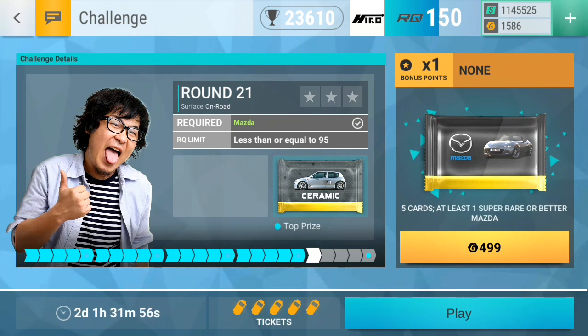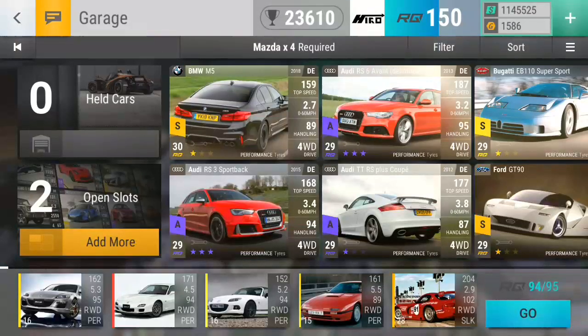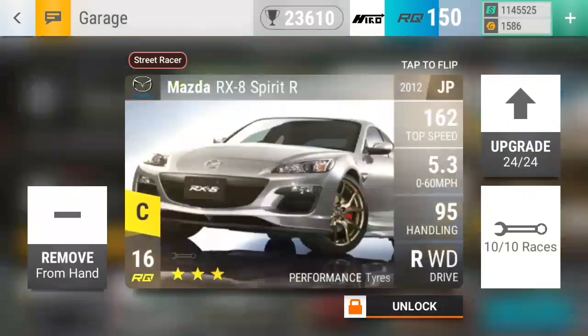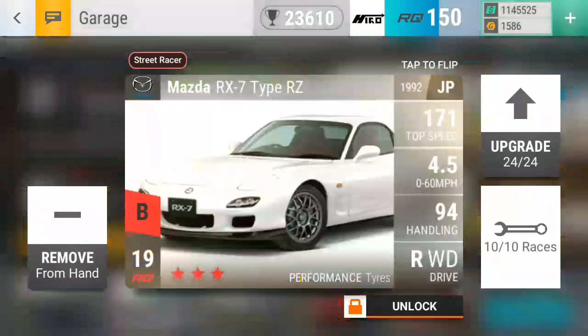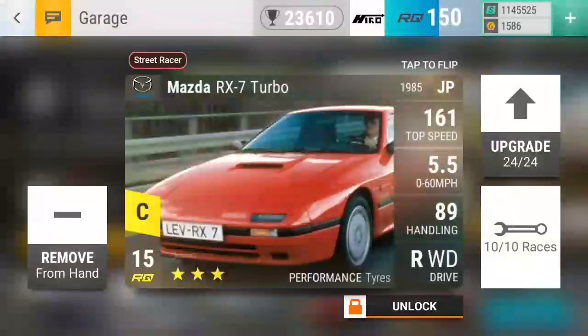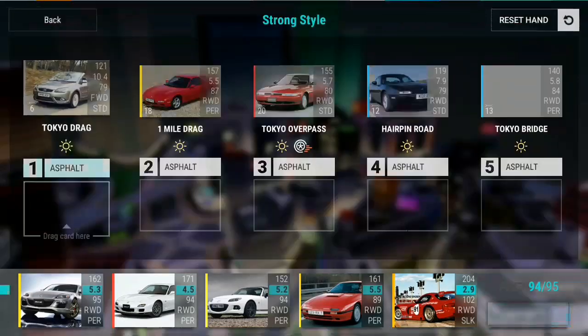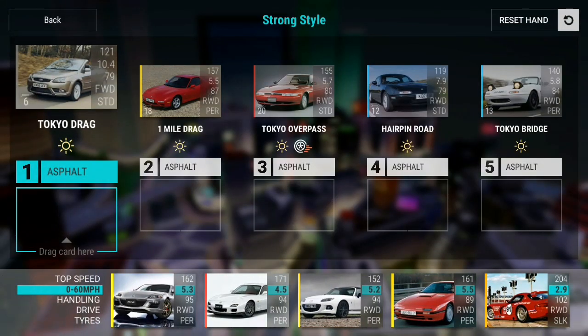Alright, here we are then with the hopefully last five tickets. As you can see, this is my deck — we need four times Mazda with a limit of 95 IQ. I have to max out the RX-8, max out the RX-7, max out the MX-5, the other max out RX-7, and my beautiful Viper, which will be pretty useful here.